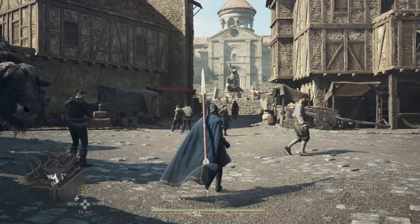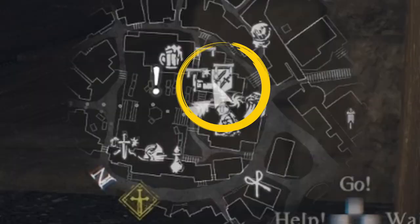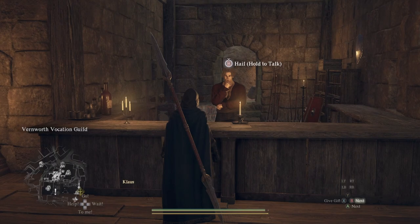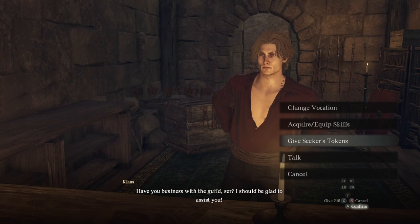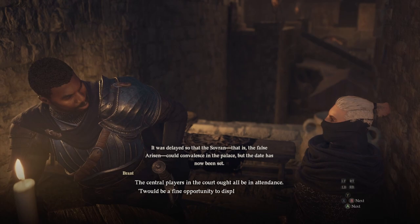Advance through the story till you reach the capital. This will be where you can find the paths to unlock the three vocations. For the Sorcerer and the Warrior, go to the Vocation Guild — the icon will look like this on your map. For the quest, you will need to go collect the Great Sword and the Arch Staff. If those are the only two vocations you'd like to unlock, you can skip the next part — I will make a timestamp.